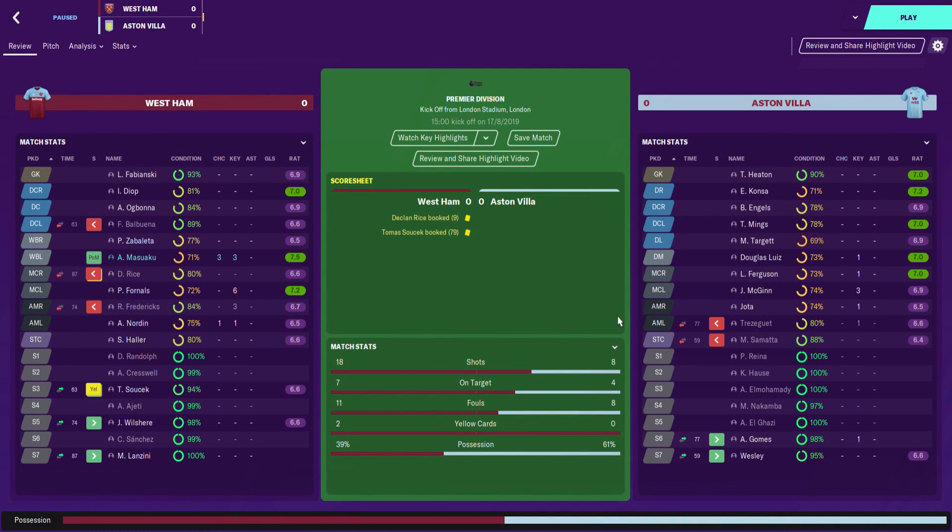After that decent performance against Liverpool, we were on the road for our first away game of the season, down in East London to take on West Ham. It ended 0-0, completely goalless. I was expecting a tough game, and it was. Our defence did us proud, Tom Heaton was solid having to weather 18 shots, seven on target. We did see more of the ball — 61% — shame we couldn't do a bit more with that in the final third.